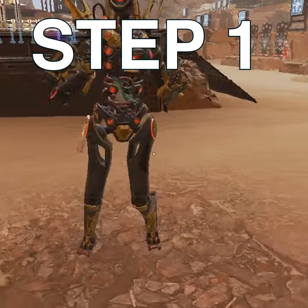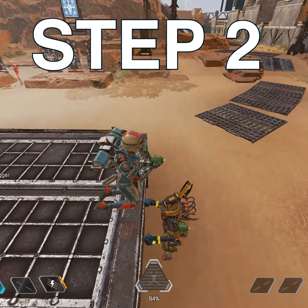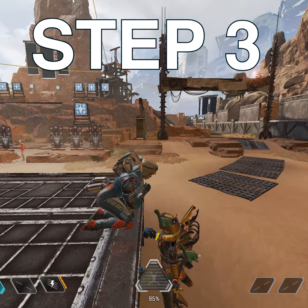Step 1: Have the Nessie emote from Watson. Step 2: Hover over your fellow Apex Legends friend. Step 3: Face an angle to drop your Nessie.